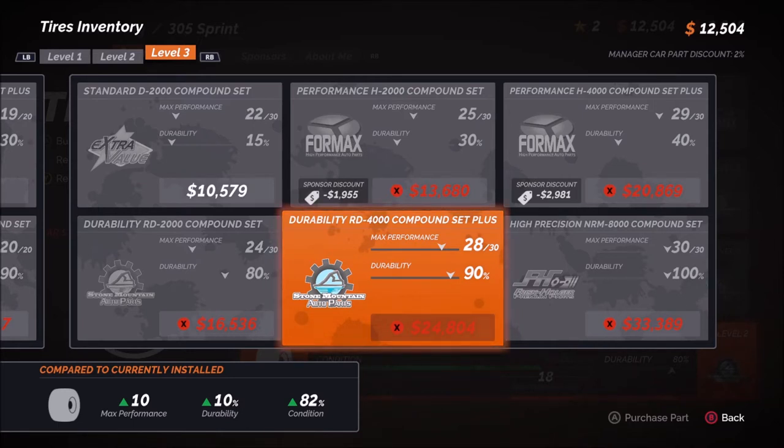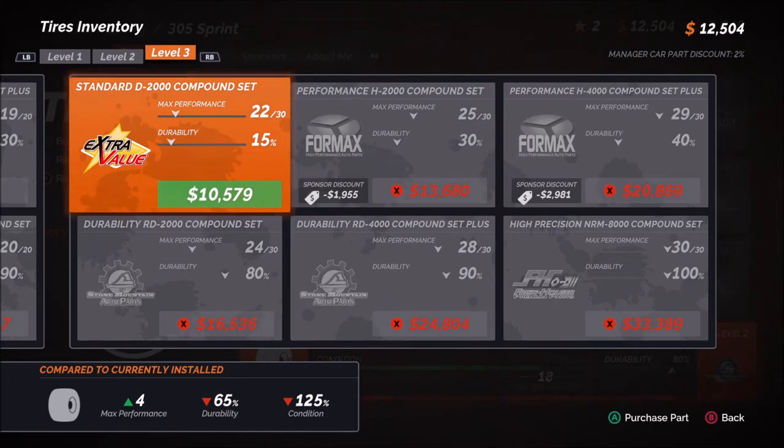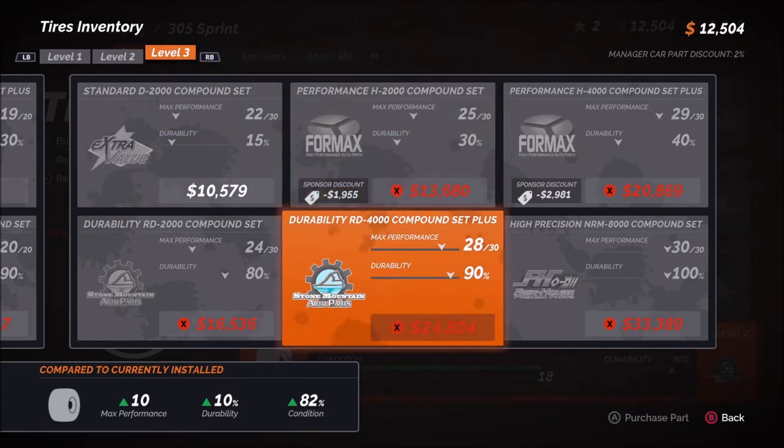Level three tires — if we stick with what we've been doing, on the middle bottom option it's 28 out of 30 performance at $24,800. If we settle for what we did with the engine — top in the middle — that's only $13,600, just over half price. We've already got a set we could use right now but that's only a plus four performance. I really want that plus ten.